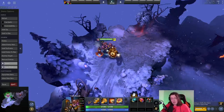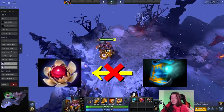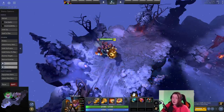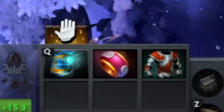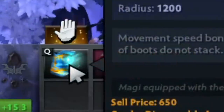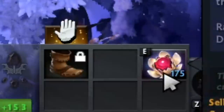Trick number one: you can disassemble Lotus Orb into Arcane Boots. And no, I don't mean the other way around, because everybody knows that if you're a hero who builds into Lotus Orb, generally the play is to start with Arcane Boots, because it's an efficient early game item, and then disassemble it for the Energy Booster, and then use the Energy Booster component to build into the eventual Lotus Orb.